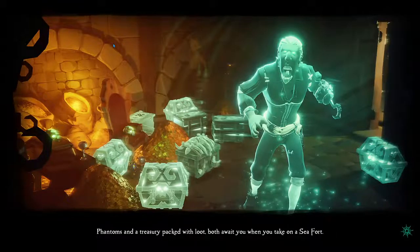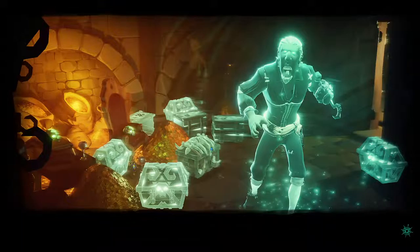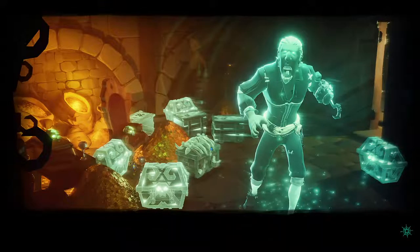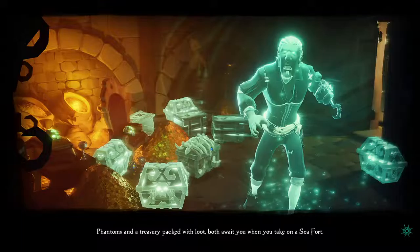Phantoms are in a treasury packed with loot both the way at you when you take on a sea fort, so let's go there. What we should do is we should just do those a ton of times — find a good pattern where we can go to a sea fort, then a treasury, then a sea fort, then a treasury. The underwater ones.